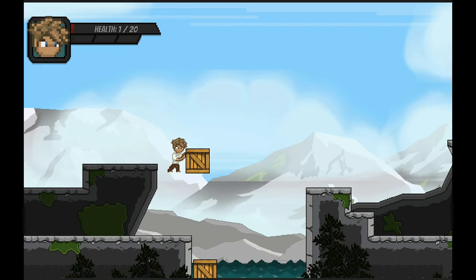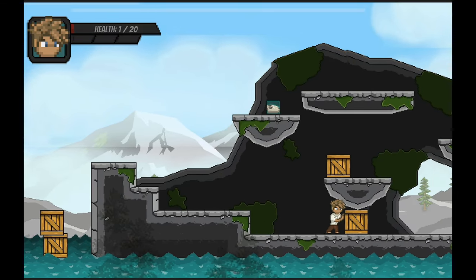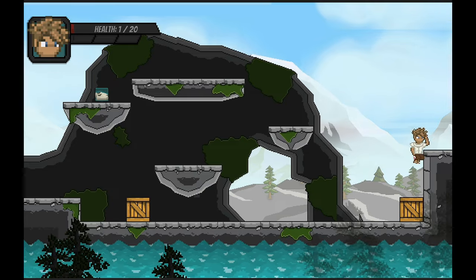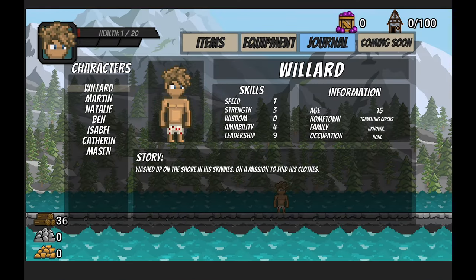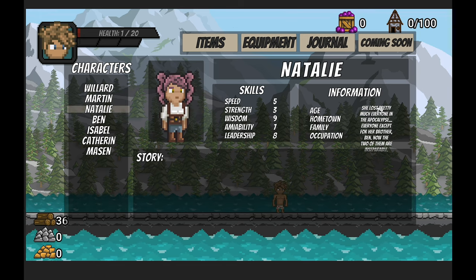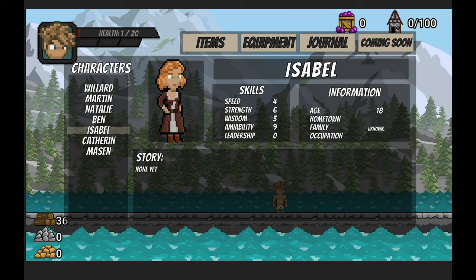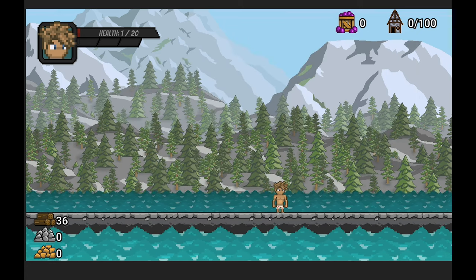Hey everyone, it's Matt here with Night Run Studio. For over a year now, I've been working on a puzzle platformer RPG called Willard. But Willard is actually about a lot more than just solving puzzles, grinding gear, and battling enemies. It's also a story-based city builder, where every NPC you meet during exploration is a potential citizen with their own story, and every moment is an opportunity to prepare your village for the next enemy invasion.